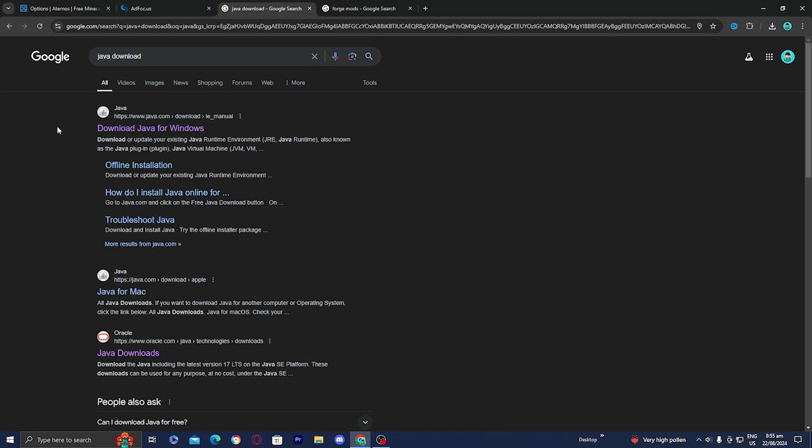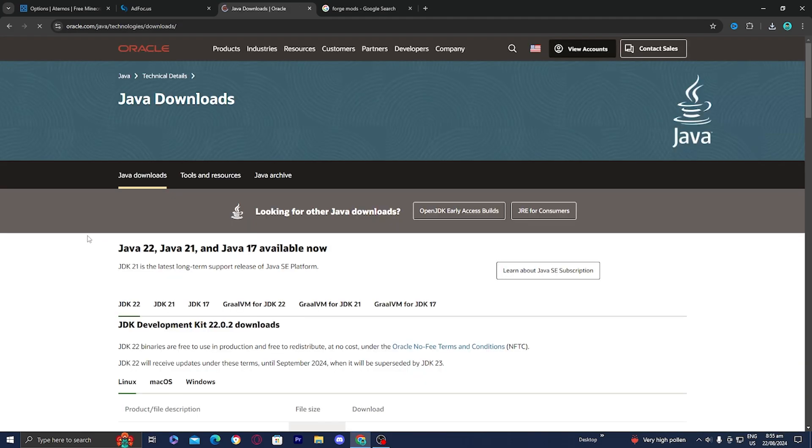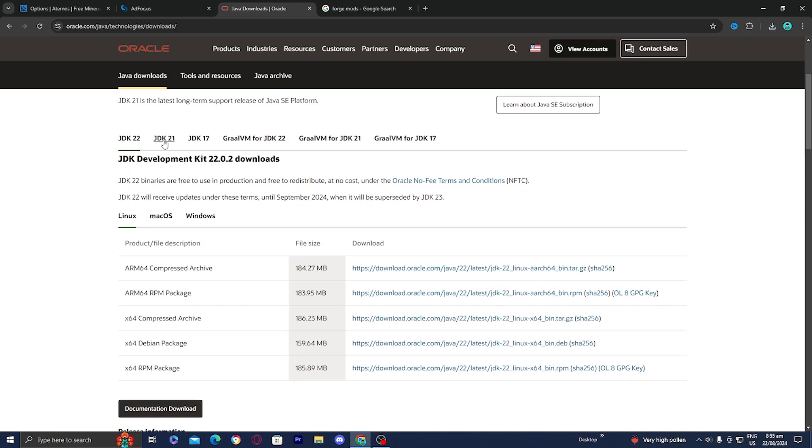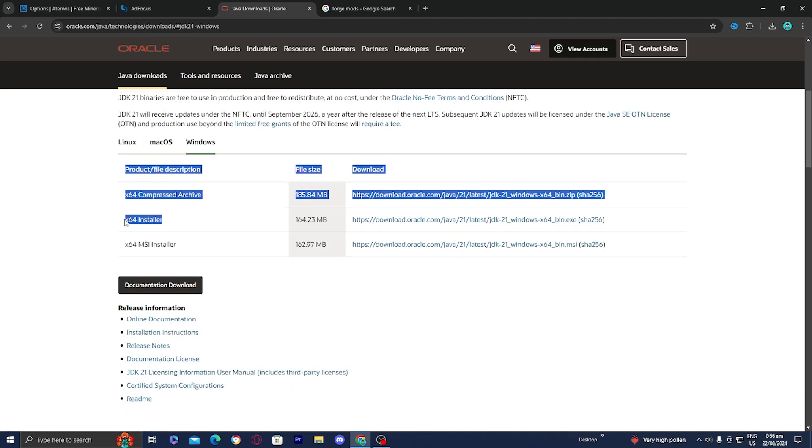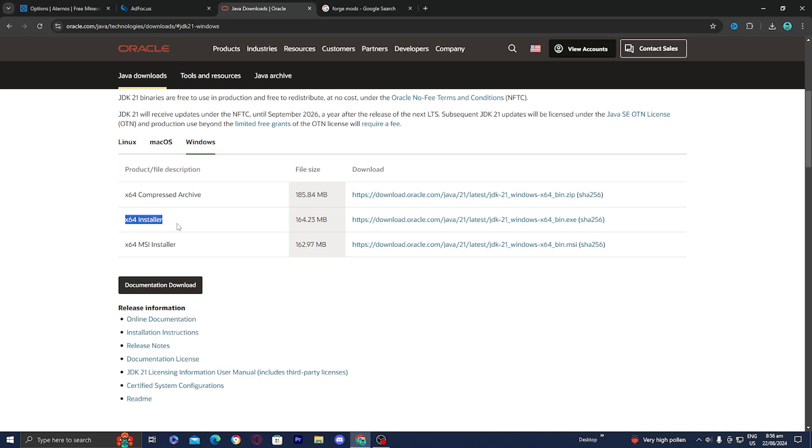To download Java, go to any web browser and look up Java download, then select on the Oracle website. You want to make sure you have Java 21 because that is the most recent version and the one you need to run mods. Select on JDK 21, pick whether you're on Linux, Mac, or Windows, and install the x64 installer. Once Java is installed you should be able to open the Forge installer file.